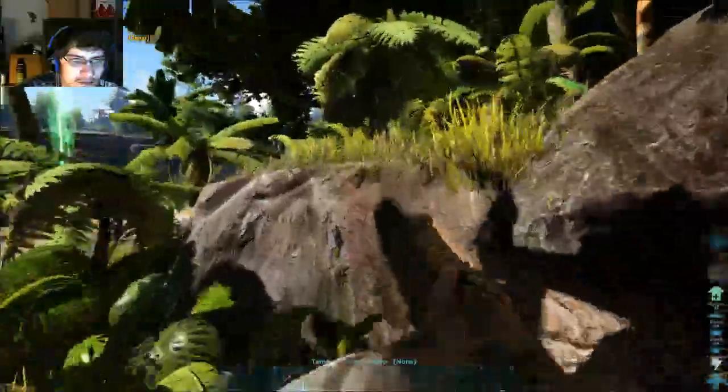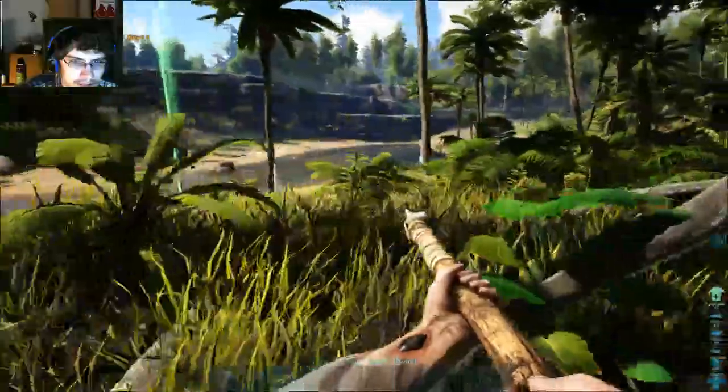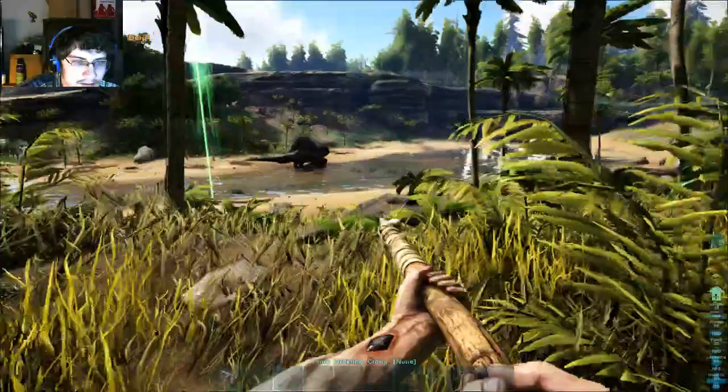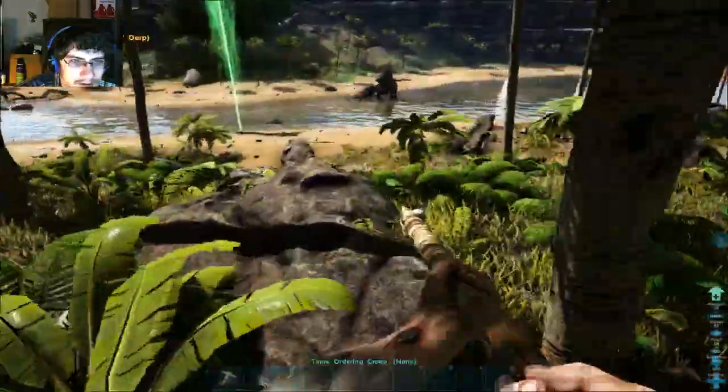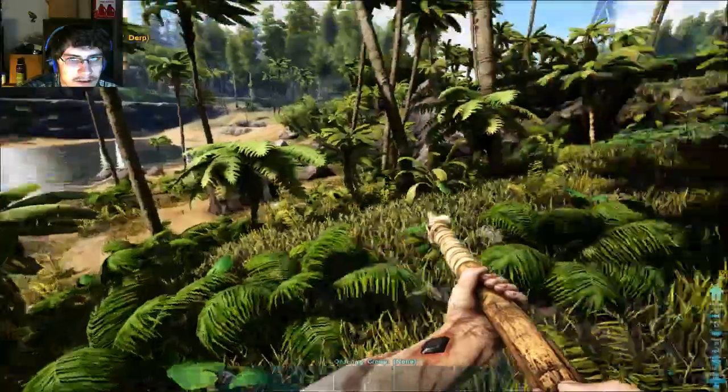Hopefully this is high enough up that the spino can't reach me. But now he's across on the other side again. I don't think he'll be able to reach me because I don't think he could climb that. If he comes back over here maybe up here would be safe. Can I hit him from over here? Probably not.